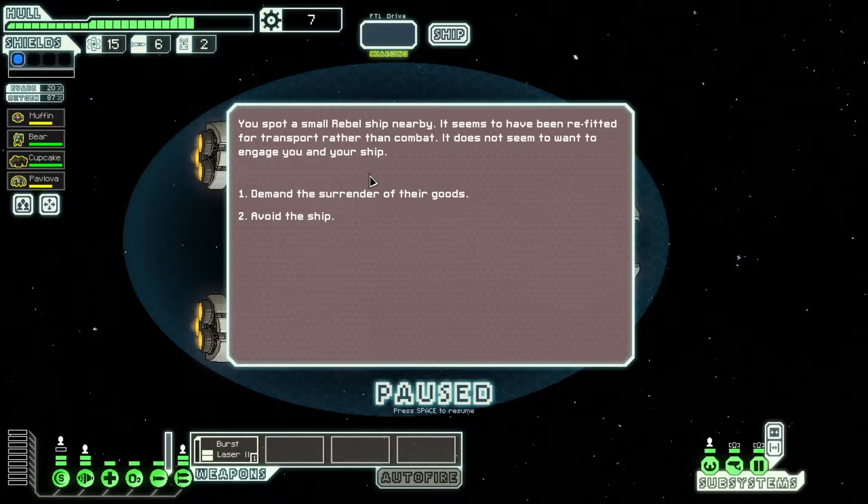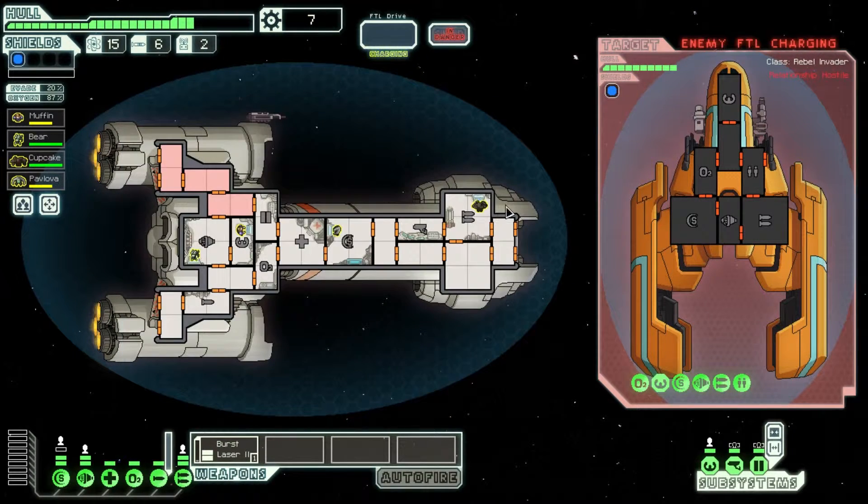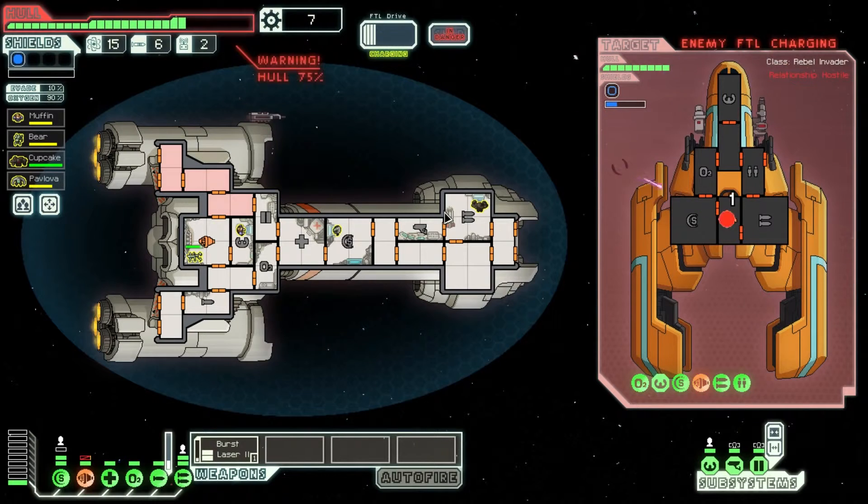You spot a small rebel ship nearby. It seems to have been refitted for transport rather than combat. It does not seem to want to engage you or your ship. Demand the surrender of their goods. They don't want to fight — oh well. Too bad. Let's get rid of their FTL charger. It plays the best music when I fight and kill people.